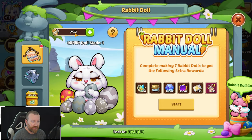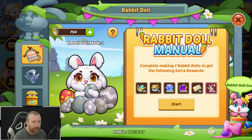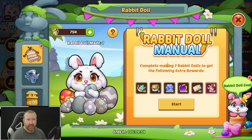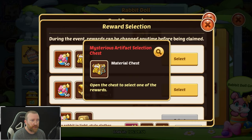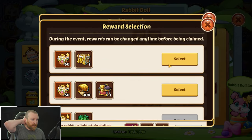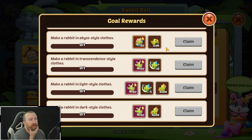It is time to go in on this event. We've already got a lot of things here and we are going to do the entire rabbit doll manual, which will also give us tons of pickaxes that we need. Pickaxes are separate though. I want to grab all these rewards, especially after the little disappointment I had previously. I probably just keep getting core chest.